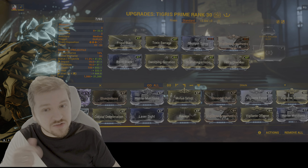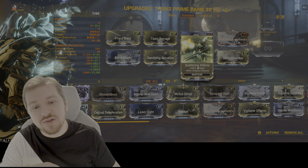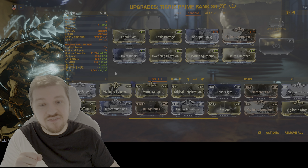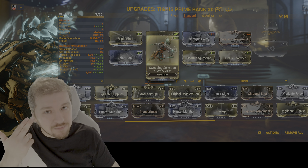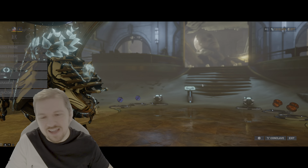Frigid Blast and Toxic Barrage will be forming viral damage — toxin and cold. If you don't know how to farm these: Toxic Barrage from Corrupted Void in the Void, Frigid Blast from Spy missions, Scattering Inferno also from Spy missions. On the weapon I've got impact, puncture, slash, heat, and viral. What do I want to proc the most? As many slashes as I can. So I have Sweeping Serration on it, which will proc the bleed effect. If you hover over the status chance — look at this — 19.5% chance to proc slash. The viral at 14.3 is high, but you can use unranked Frigid Blast and Toxic Barrage.